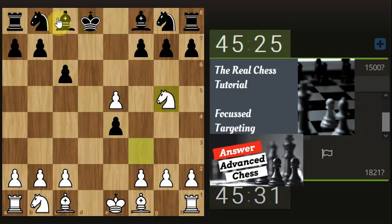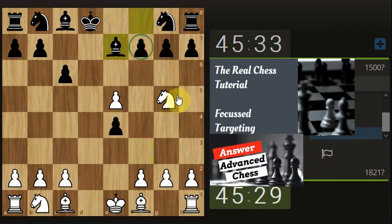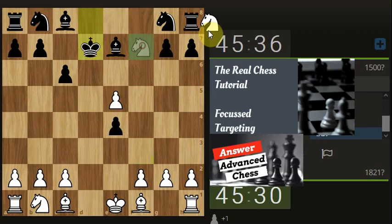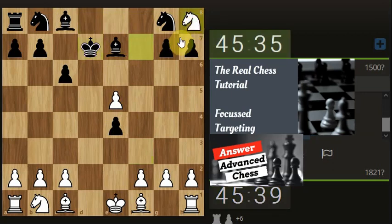Let's bring the knight here. He's got to contend with this pawn, this pawn. So if the bishop is attacking, we can take the pawn here or we can take the pawn here, which gets us the rook. So I think we'll go with this option. I think we will just take the rook off the board.